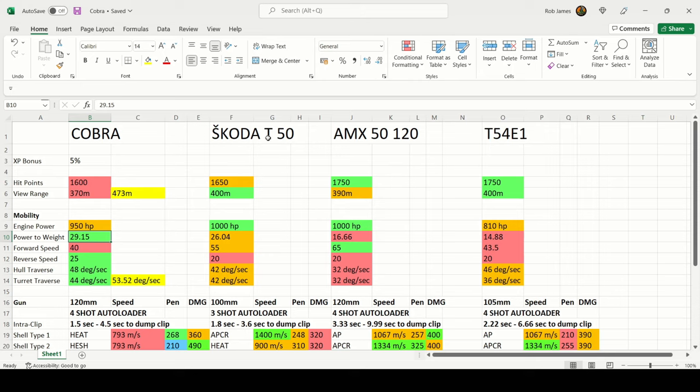The Skoda T50 is a three-shot autoloader, the AMX 5120 is a four-shot autoloader, as is the T54E1. They're all tier 9 medium tanks in World of Tanks console — the 5120 and T54E1 are still heavy tanks on PC. The Skoda T50 is Czechoslovakian, the 5120 is French, and the T54E1 is American. It's easier to compare to these tanks because the Cobra relies on its armor and gun as the main focal points.